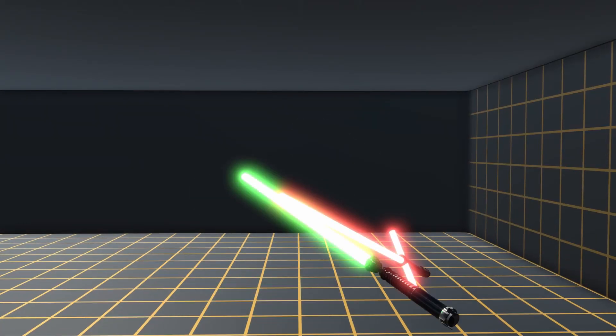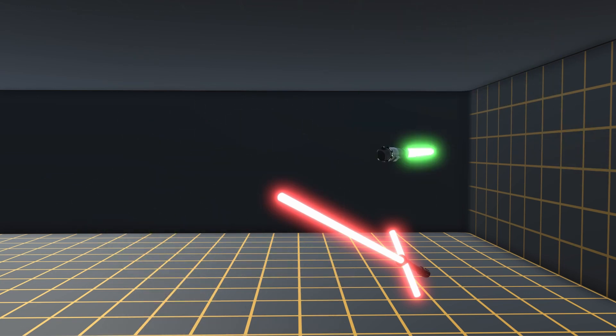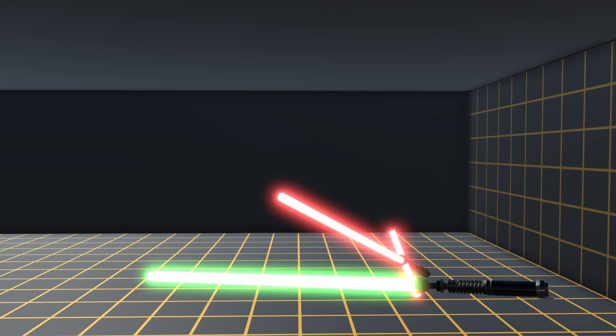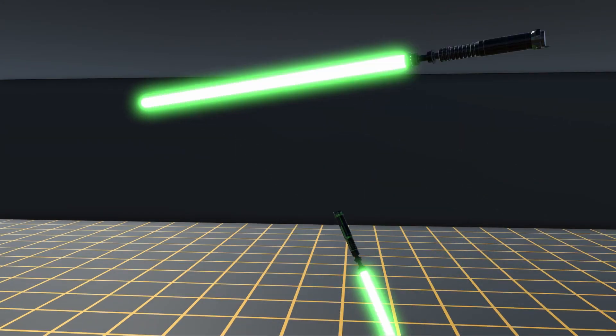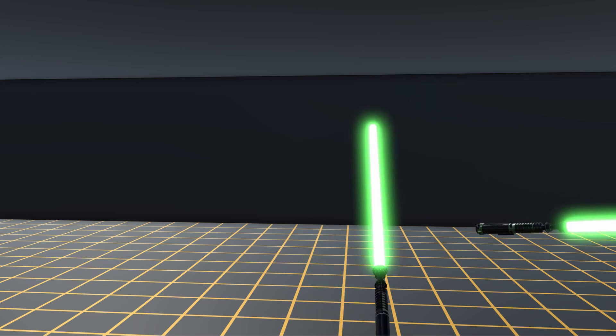When we look at lightsabers in the movies they look so weightless, but it's been mentioned many times that they're very heavy, especially when you look at the impact of a lightsaber on a lightsaber. I really wanted to imbibe that into the gameplay here.